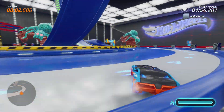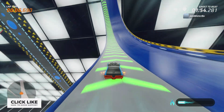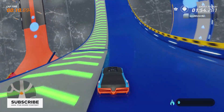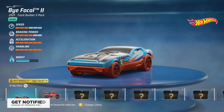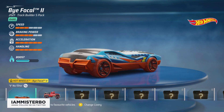Hey there friends, I'm Mr. Bow with a quick Hot Wheels Unleashed video to let you guys know there is a brand new car in the game and it is completely free — that being the Bifocal 2, part of the 2021 Track Builder 5 Pack. You don't need any DLC, you don't need the Hot Wheels volume pass; you can go into the game, download it, and it is there for you to use.